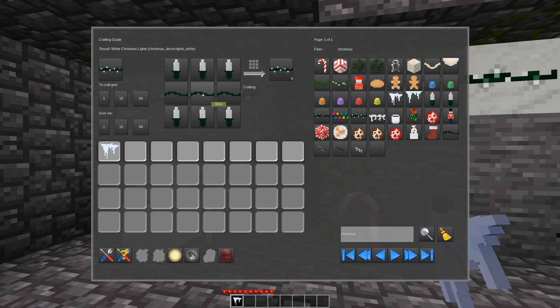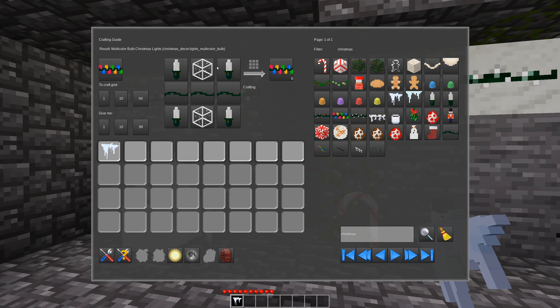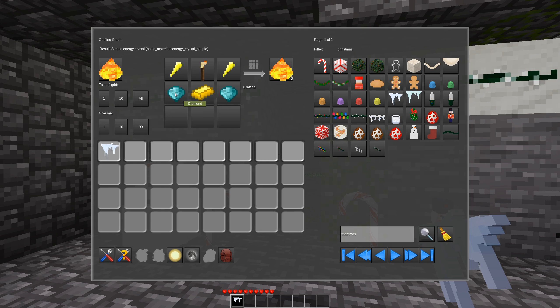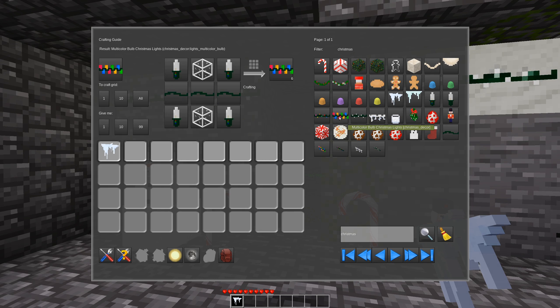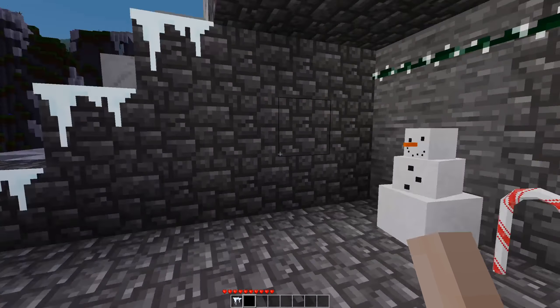The lights are made with wire and light bulbs for pretty much all of them. The wire requires basic materials — specifically plastic and copper strip. The actual light bulbs require power or energy crystals from basic materials. So those items will show up in your inventory even without those mods, but you won't be able to craft them. If you're using this mod without those other mods enabled, you either have to make yourself new recipes, grab them out of creative, or sell them in shops on a server.